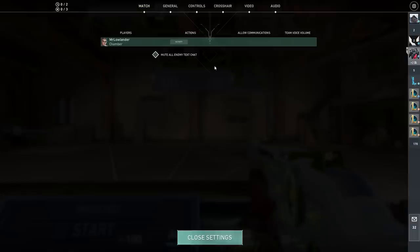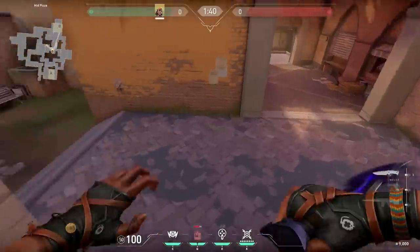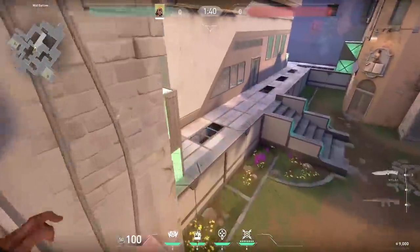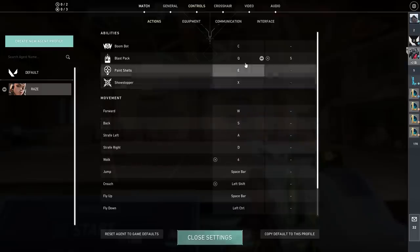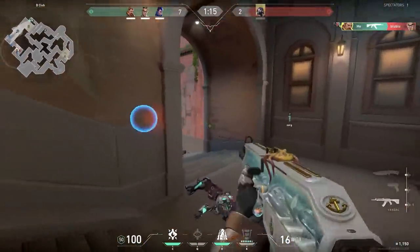The last simple fix: go to Settings, Controls and look to the left. You can change your controls depending on which agent you're playing. For example, when you play Raze and want to do a double satchel jump, it might be hard to strafe and use your Q at the same time, so a lot of people bind the satchel on their mouse. But then when they play another agent they forget it's binded on their mouse and mess up. This setting fixes it — when you bind it with Raze on your mouse, for all other agents it's still binded on Q. Very handy.